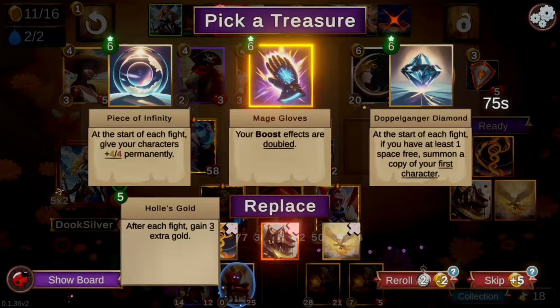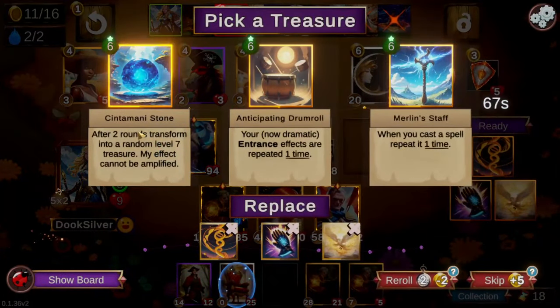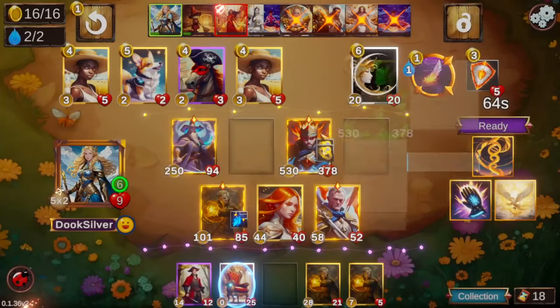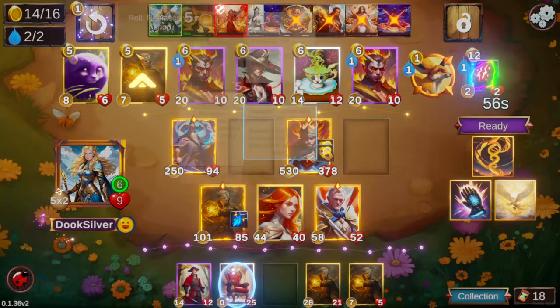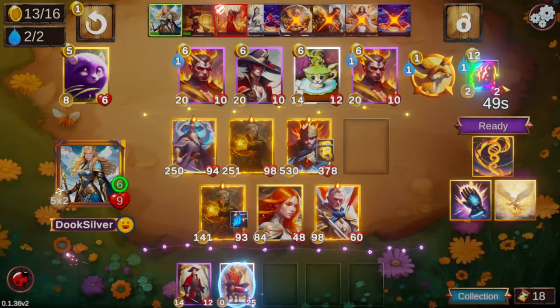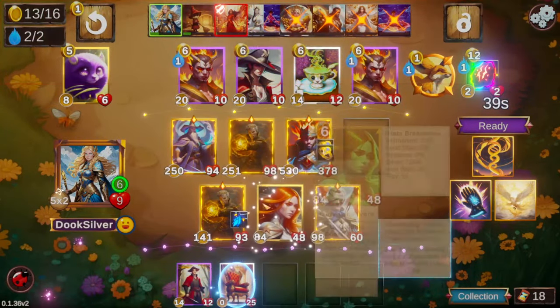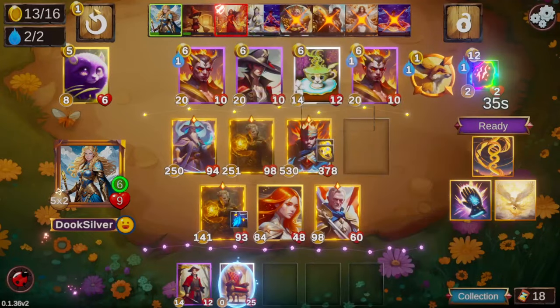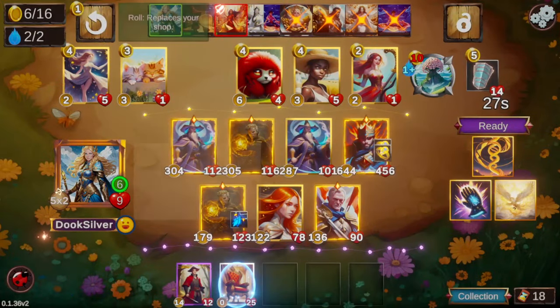We switched into Freya as well, so the Hero Helix isn't doing a lot, but we do get two level six treasures out of it. Unfortunately we have to skip the second one, but Mage Gloves is gonna be really good here — it puts a ton of stats on our front row. We triple up another Kiv, skip the other level six offer, and roll hoping to find one more support or booster piece. We get rewarded with a Merlin immediately.